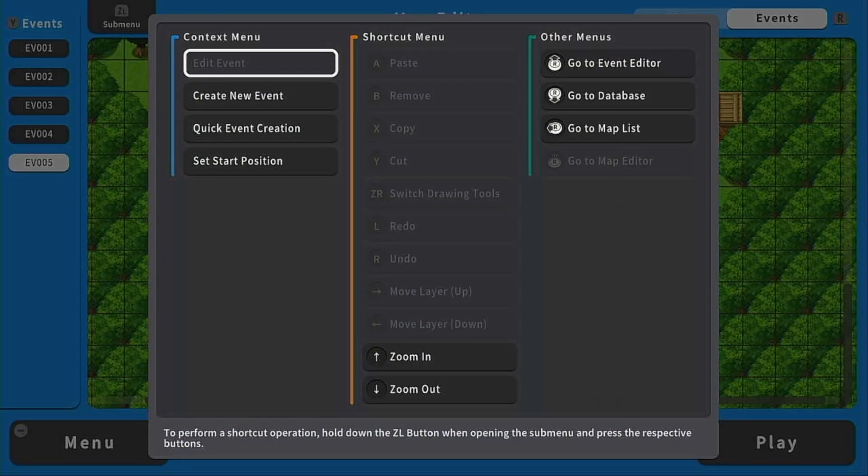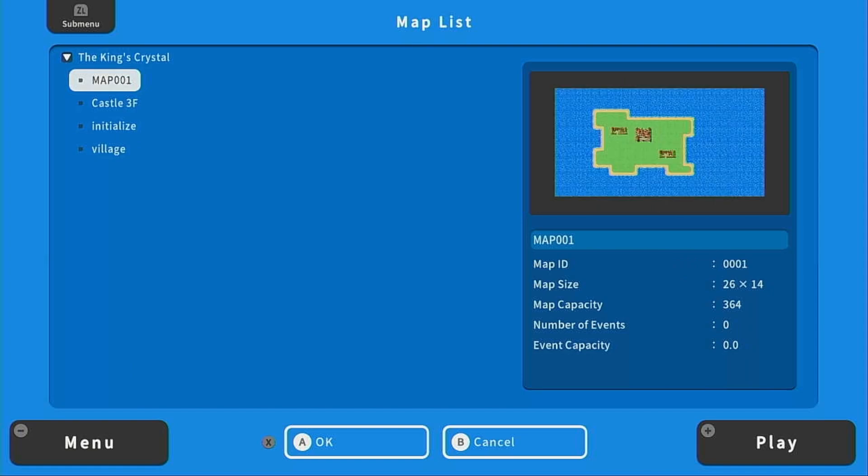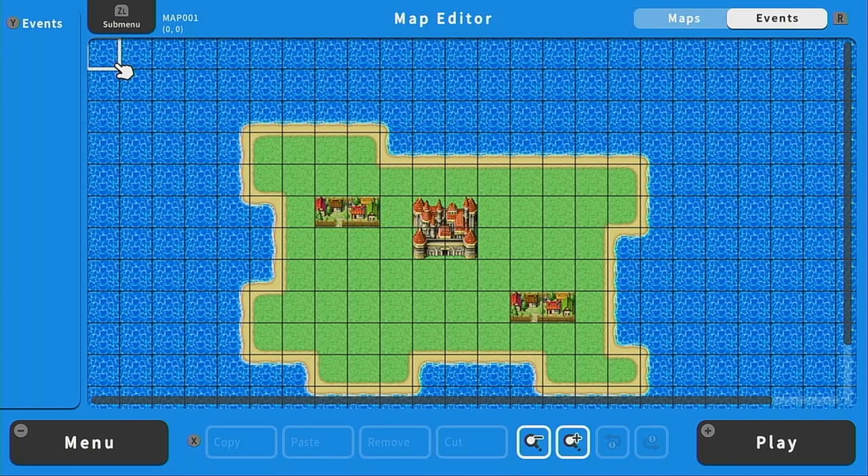We do actually already have an overworld map, and that is map 001. This is created when you make a new game and your first map is using the world tileset. So let's look and see what this map is all about.